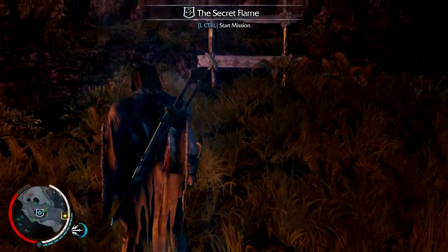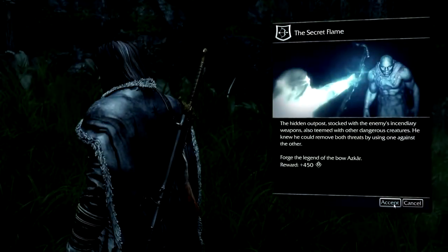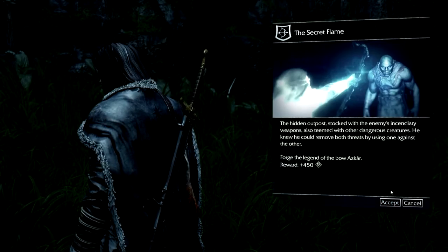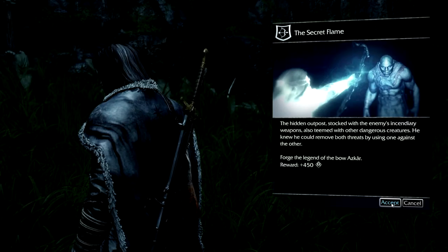What's up buddy, my name is Chris and welcome back to the episode. Let's play Shadow of Mordor. We're gonna do the secret flame in the hidden outpost, stocked with enemies and incendiary weapons, all the while dealing with dangerous creatures. He knew you could remove both threats by using one against each other.